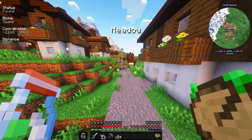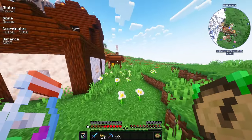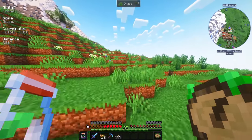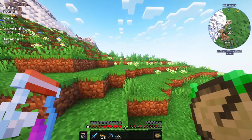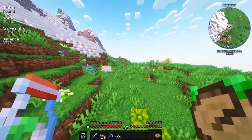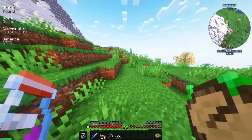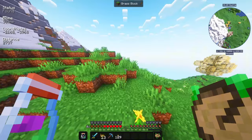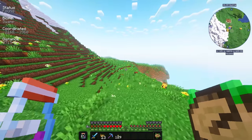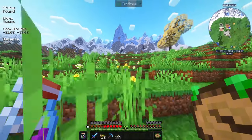I will be using the Nature's Compass item, which basically lets us locate any biome we need. Currently we are tracking the swamp biome, and we don't have any fast travel — so this is going to be a lot of walking back and forth, because this mod pack doesn't allow us to create more than one waystone. I also found a spawner, so I marked it underground.